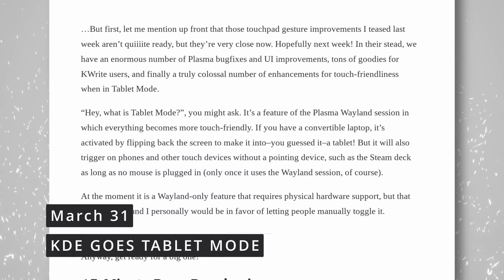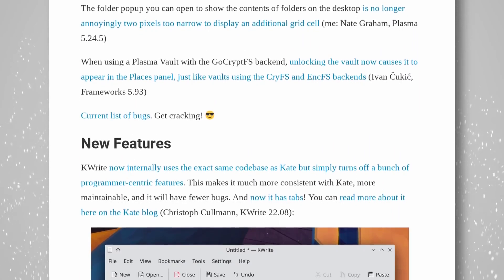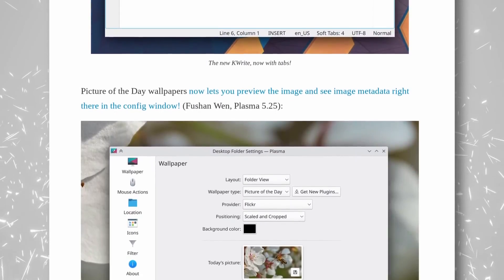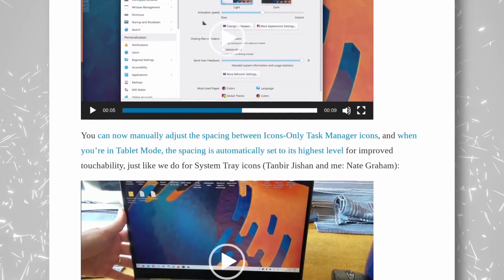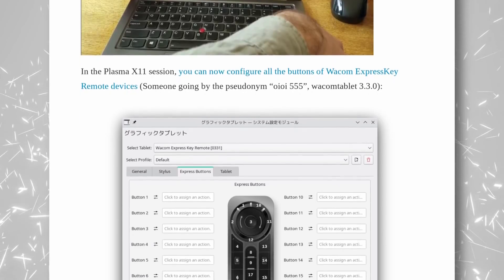KDE developers weren't idle either, and there's a bunch of interesting new things being worked on. Two 15-minute bugs were fixed, and two new were added to the list, so no change to the total. KWrite will now use the same codebase as Kate, but with a bunch of features turned off for people who prefer a simpler experience — this should make maintaining both apps a lot easier. If you choose the Picture of the Day wallpaper, you will now be able to preview it and see some metadata. There's a new and improved tablet mode that will make all Breeze-themed controls bigger and easier to use with a touch screen, and icons in the task manager will also get a lot more spacing. There's a new configuration screen to handle Wacom Express Key Remote devices in the X11 session. Things are just progressing so quickly — it feels like we're in 2006 again.